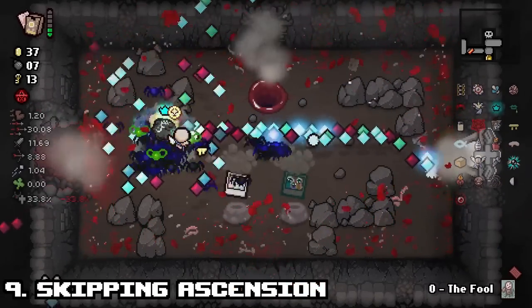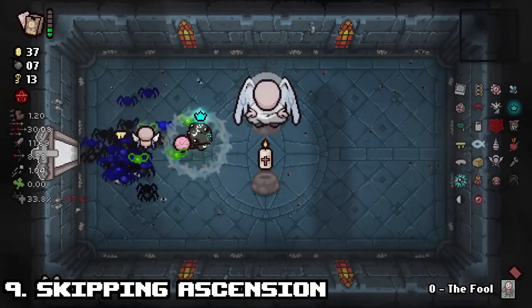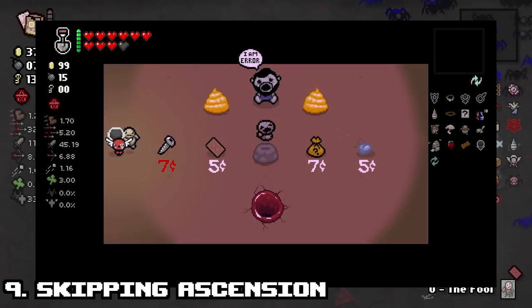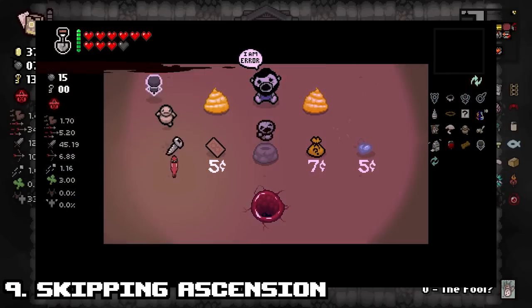Number 9: Skipping Ascension. Ever bring a run down to Ascension but change your mind? If you encounter an error room with the black market bug, you can actually get put back into the normal path with Womb 2, in case you can't handle the beast heat. Sadly, you cannot encounter error rooms normally on this floor — you'll have to get some insane item luck to pull this off.